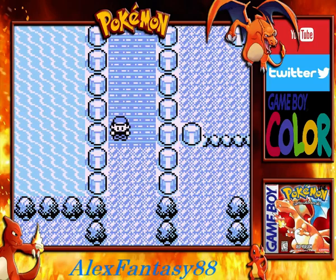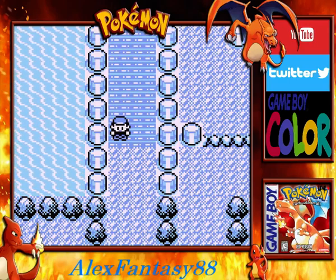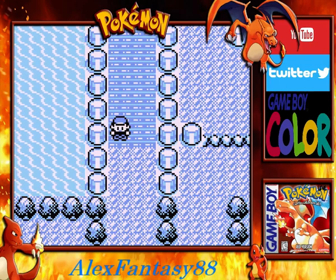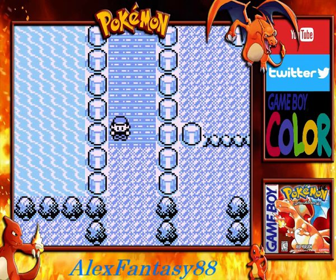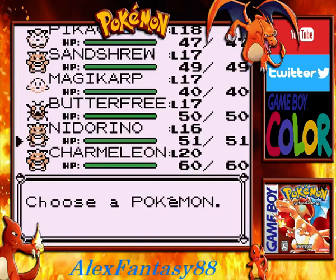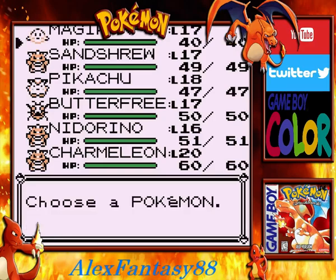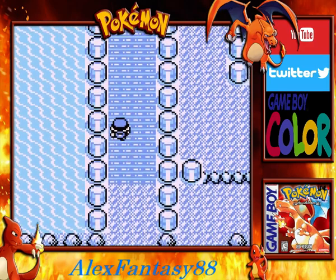Hey everybody, this is AlexFantasy and I am back once again bringing you another episode of our Let's Play of Pokemon Red for the original Game Boy. In our last video, we made it all the way to Cerulean City from Mount Moon. We were able to do a little bit of training and leveling up, and we were also able to defeat Blue for our third victory against him. In this video, we're going to be continuing on — we also learned that there is a PokeManiac to the north, and we're going to be going to visit him.